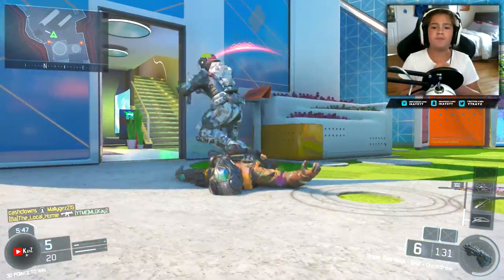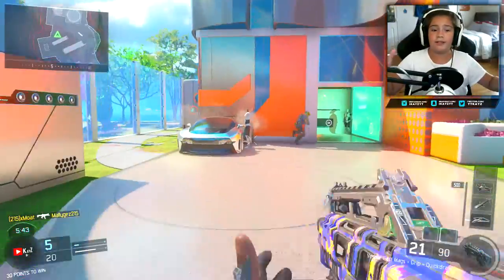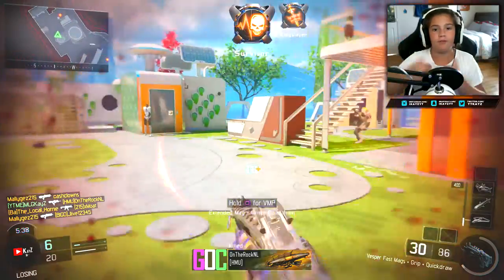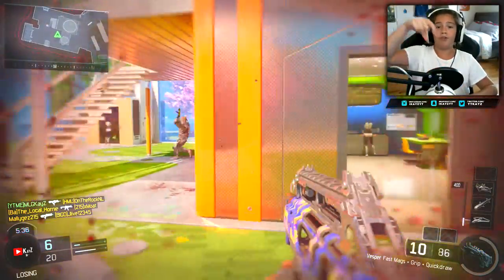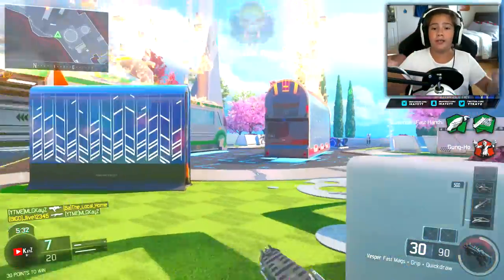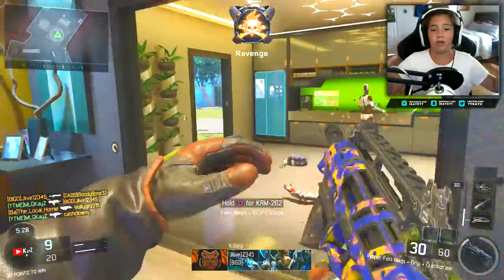A good specialist for a long range map — such as probably Fringe or something like that — would be the Sparrow. You can go across the map with the Sparrow; it's the bow if you guys are unfamiliar with it. You can shoot from building to building with it, it's got really good range, so if you're on a big range map go with the Sparrow.